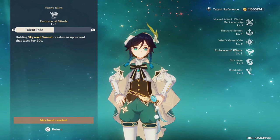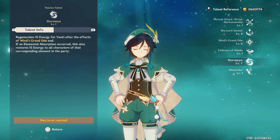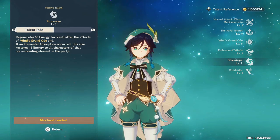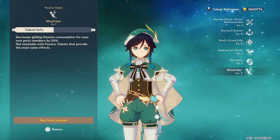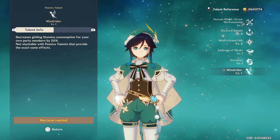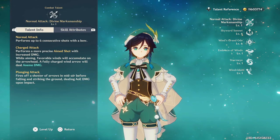Or you can just hold it for more particles for your burst. The second passive talent: when you use your burst, Venti regenerates 15 energy after the effects of 'Wind's Grand Ode' end, so you can use your burst again pretty soon after. The third passive — one of the things Venti is known for besides drinking wine — is gliding: stamina consumption for gliding is decreased by 20%. You can't stack this with other characters that have the same passive.